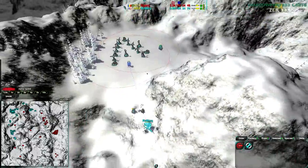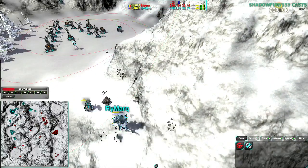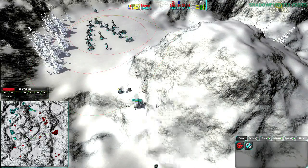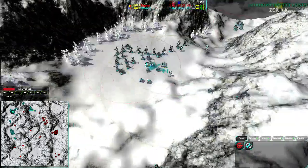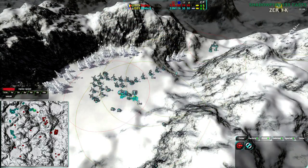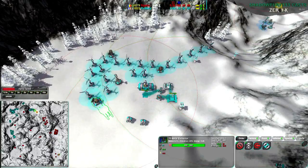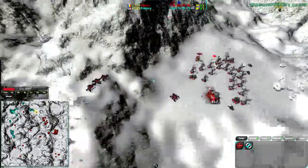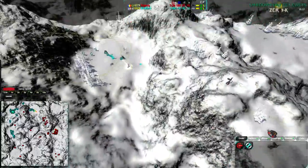But that was close. That infiltrator right there could have killed the commander. Admittedly, Rymark doesn't need the commander that much — it has 20 build power, that's about it, nothing really economic. Most of the economy advantage is actually in Overdrive — or rather, not even in Overdrive anymore. It's just in the sheer number of Metal Extractors.